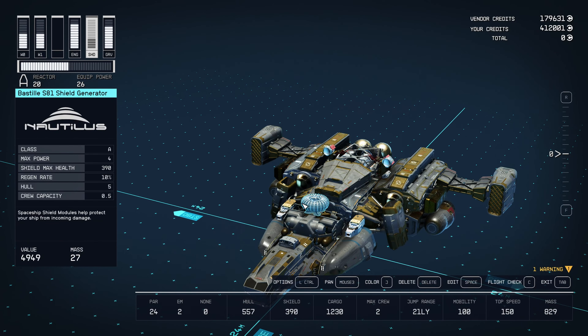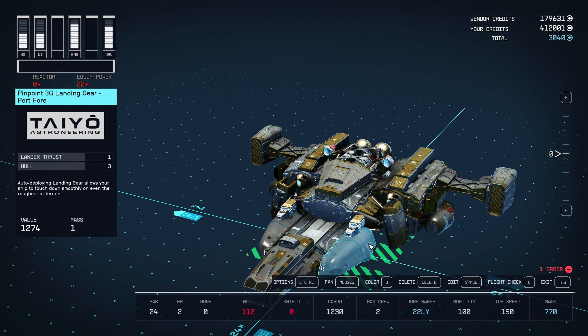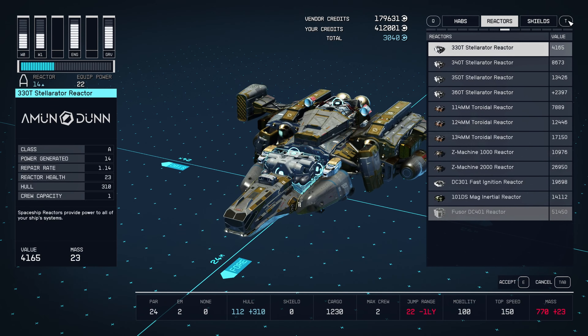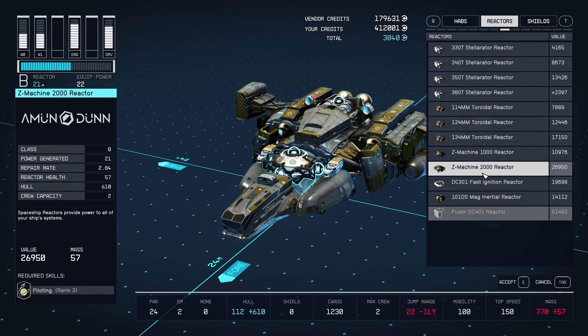Next up I'm gonna upgrade my shields. This reactor's fine but I could do better. So this has 20 power generation, which is good, but reactor health could be better. I think there's a class B reactor I can get that's slightly better. Let's delete that, hover over the connection point, press G, and look at the reactors. So that's 16, 18 — okay this one is 21. It just has one more power generated, but it has more hull capacity, which I guess is how much damage it can take before it's destroyed. Reactor health is also higher. Yeah, that's what I'm gonna go with.